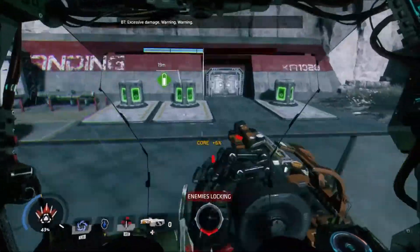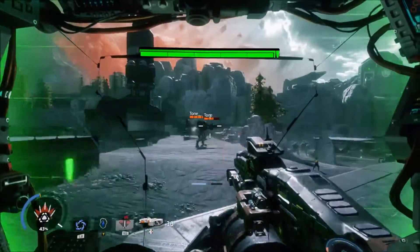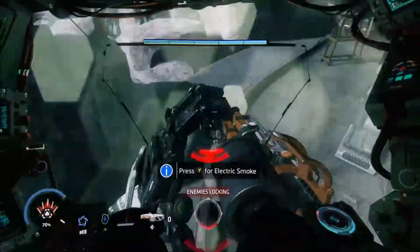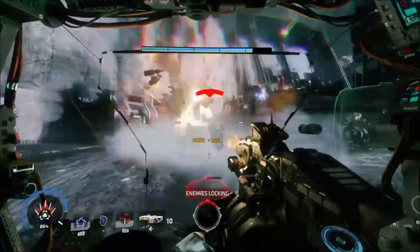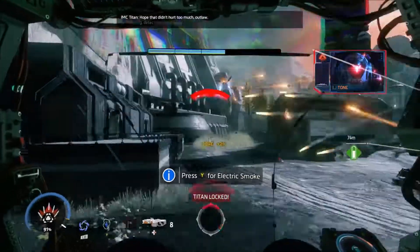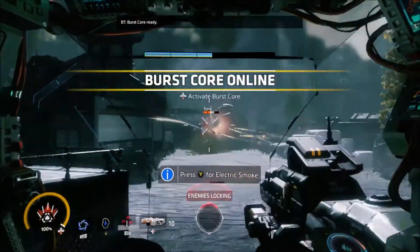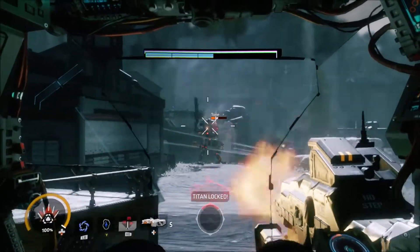Where's my teammates? Oh batteries are right here - thank you for opening it for me! Now when it comes to core abilities, you can't block out a core ability for that long. Only with Ronin can you block out like - say you're playing as Ronin and Tone uses salvo core - you can block out a good amount of that damage with sword block, which is crazy.